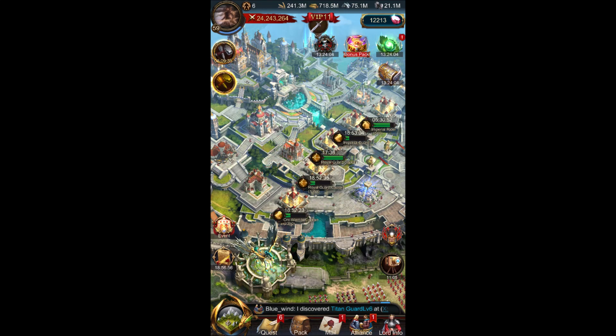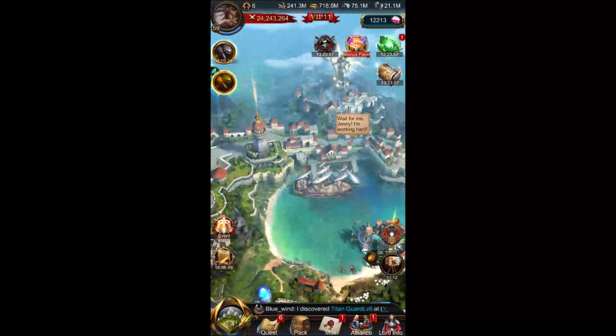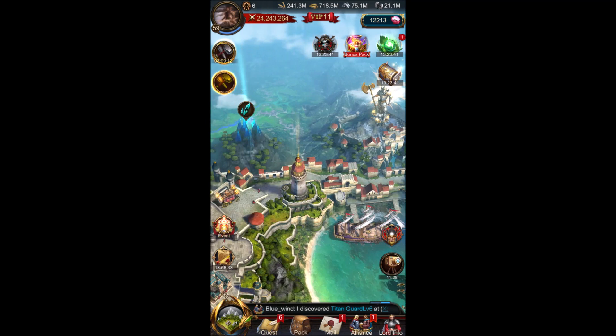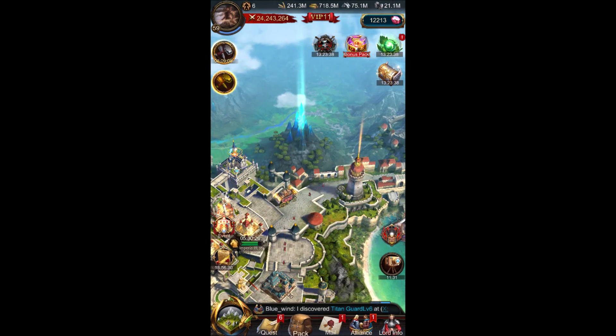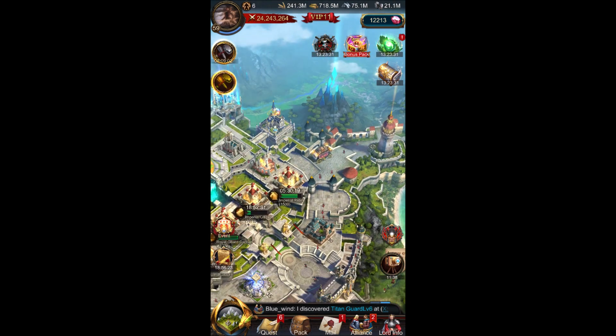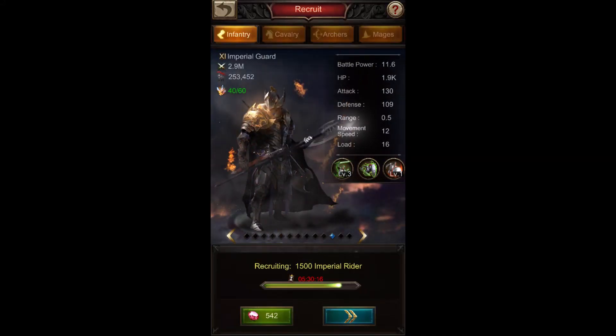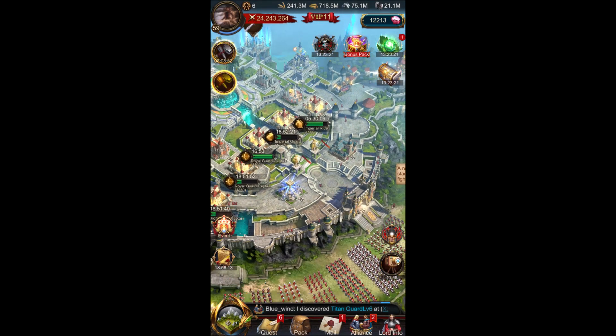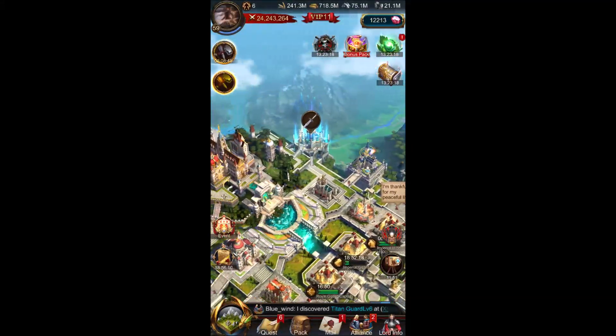The hype around cavalry really gained momentum with all these new features — enhancements, artifacts, colossus adjustments — because now we can reduce damage from mages. So we compared the stats between infantry and cavalry, talked about all the bonus damage units, and why it's so important to reduce mage damage through enhancements, your colossus, and artifacts. Now we are coming to the next point.